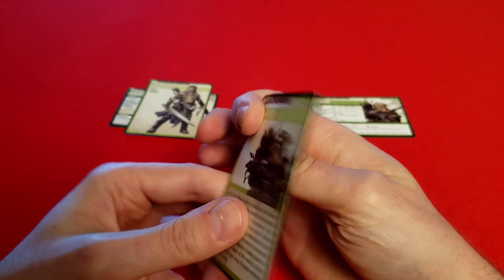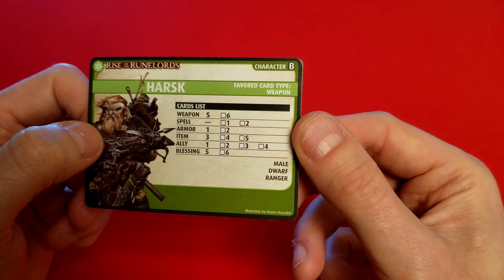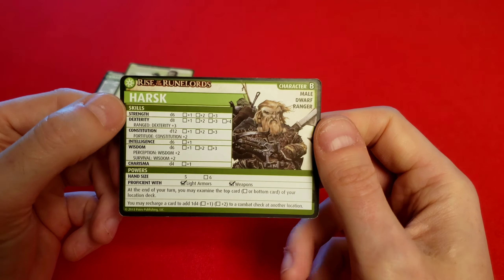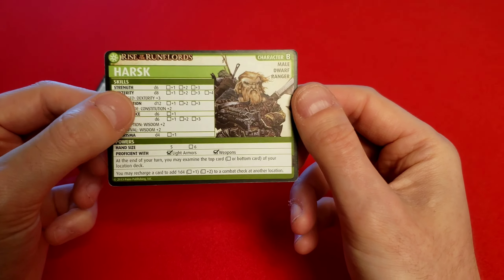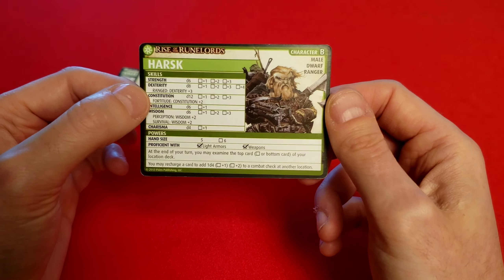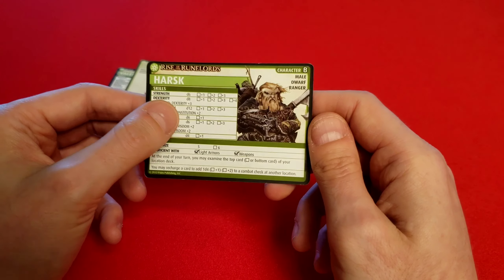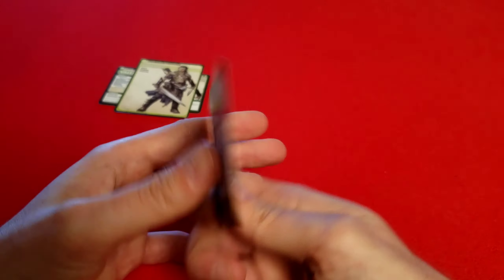Next is Harsk, male dwarf ranger. He has a lot of weapons and a reasonable amount of blessings — makes sense for a ranger — and only one ally. Constitution is high, though it doesn't usually play into combat. At the end of your turn, you can examine the top card of your location deck, so you can decide whether to encounter it or just tell your party what it is. You can also recharge a card to add 1d4 to a combat check at another location — you want to stay split from your party, essentially providing ranged support.